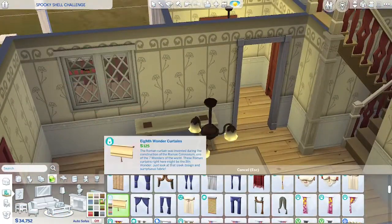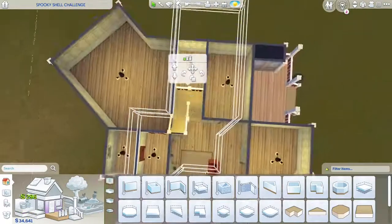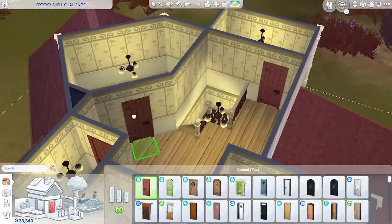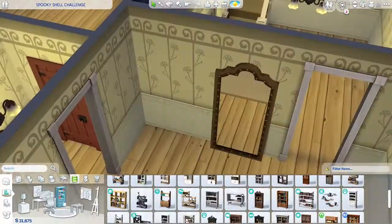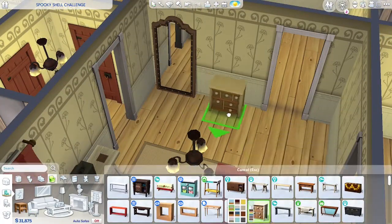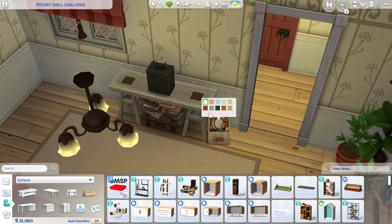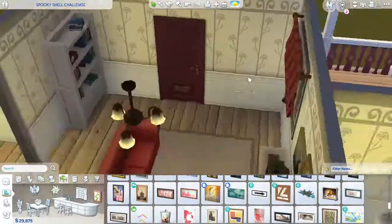I think it looks really cute at the end. I really like how the outside turned out — I spent a lot of time on landscaping. I ended up putting it on a bigger lot, probably around 40x30 or maybe 40x50, in the realm of magic world. The whole house on the outside was kind of inspired by the idea of a mushroom house — it doesn't really look like one, but I like to think it is. I also put a lot of mushrooms outside.